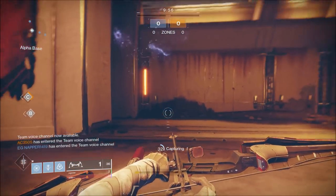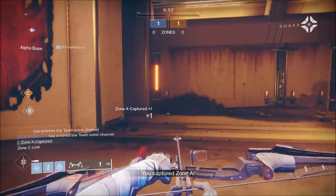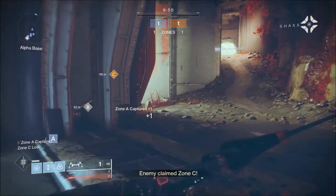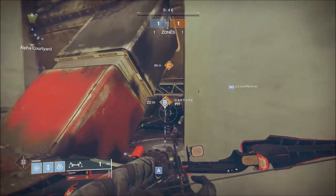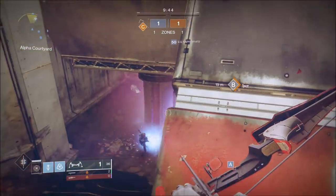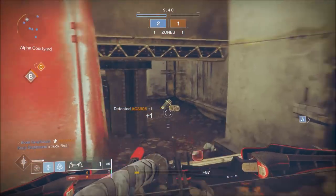All right, Control on Firebase Echo with the Spiteful Fang. They got C, they're coming for B — throwing a grenade. Did not get it.